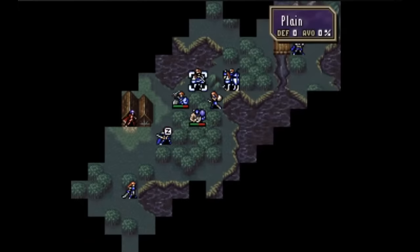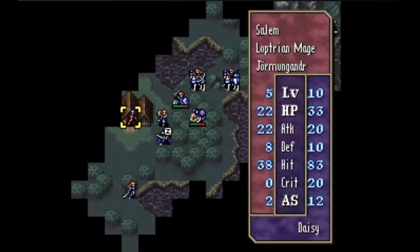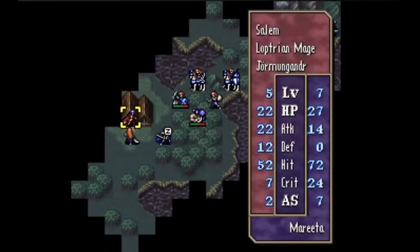Next up is FE5, and while I was reviewing Thracia's recruitments for this video, I was expecting more weird ones, but honestly the recruitments in this game are mostly pretty tame except for one. It does have a lot of units that are recruited via the capture mechanic. There are a handful of enemies, like Liffis, who don't join you by talking to them on the map, but rather by capturing them and holding on to them until the map ends.